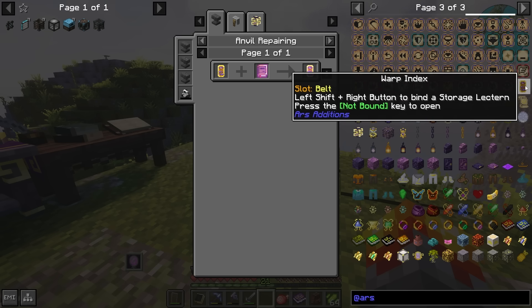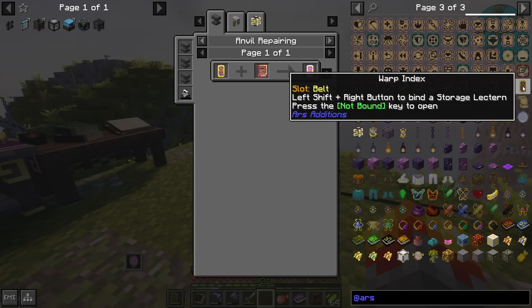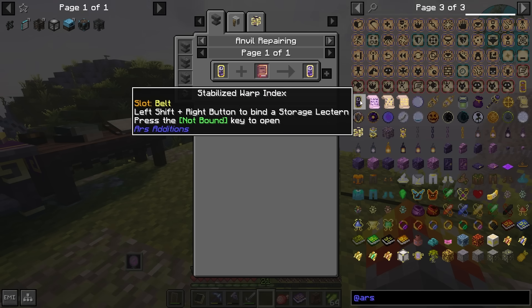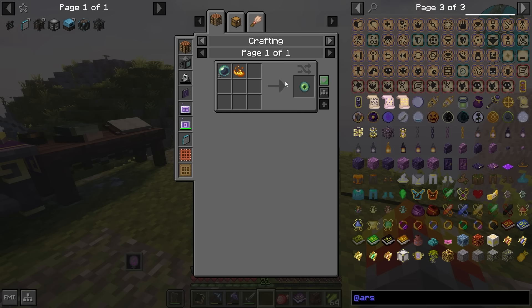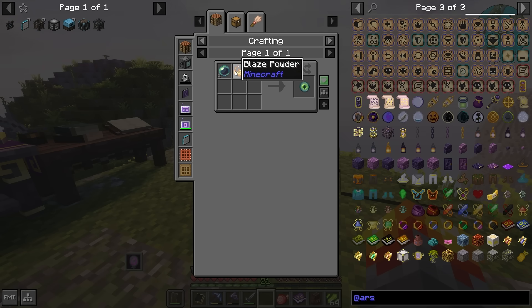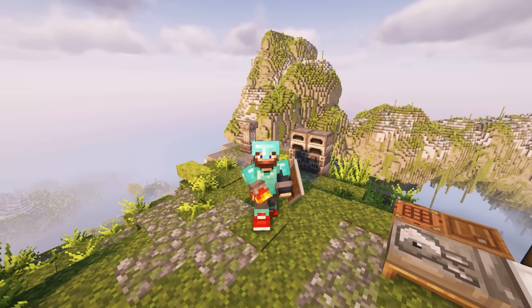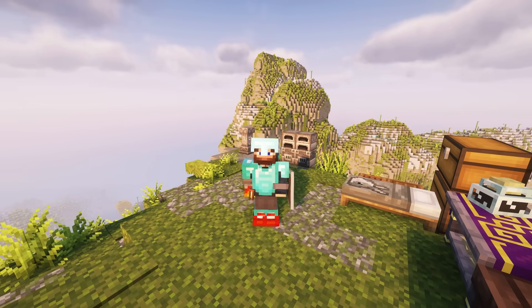There's one warp index within the main dimension giving you a keybind, one in the overworld, and one that works cross-dimensionally - though they get quite expensive. This isn't super early game because to get wireless access via a terminal you still have to go to the Nether. The lectern itself is pretty early game on its own though.